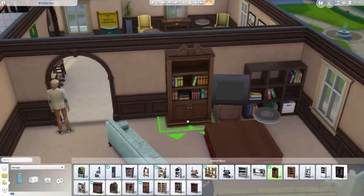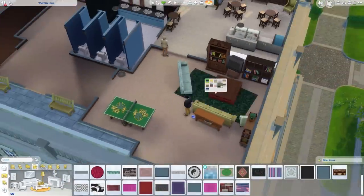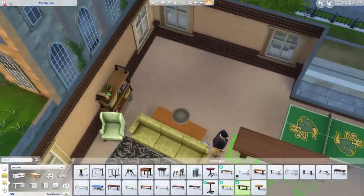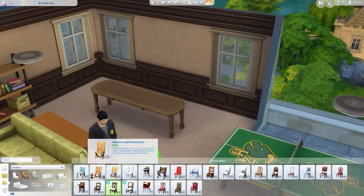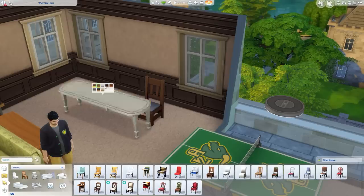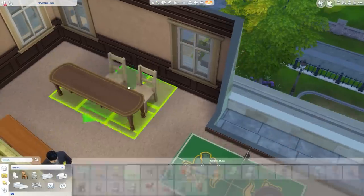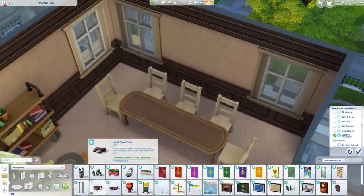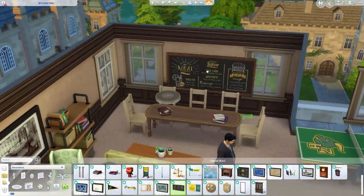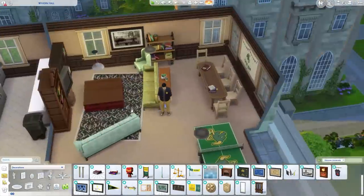There's no actual fraternity or sorority in this game, but you could set one up as a dorm, though you'd get random Sims joining. Alternatively, with Discover University you can now have roommates who pay rent to you. So you could set up a house that way. I think there's a lot of options for housing now which is pretty cool. This university pack is probably one of the more flexible ones in terms of what we can do with housing.